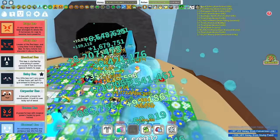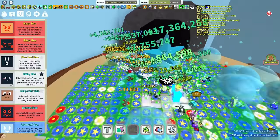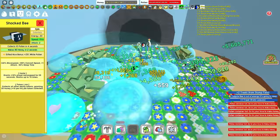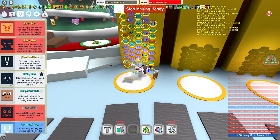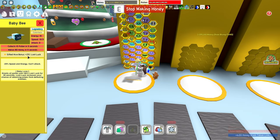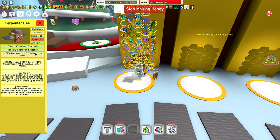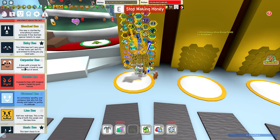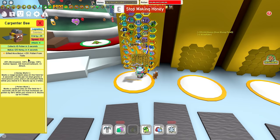You do not need a Gifted Shocked Bee as it will give you 25% extra white pollen which is actually bad because your capacity will fill too quickly, and you're not going to be getting much white pollen anyway — it is a waste of a hive slot. Gifted Baby Bee you're going to want for the extra 25% loot luck and also the extra baby love. You do not need Gifted Carpenter Bee — I know that 25% pollen from tools seems appealing but it is better to replace it with a Gifted Tadpole Bee, Gifted Bubble Bee, or even a non-Gifted Tadpole.